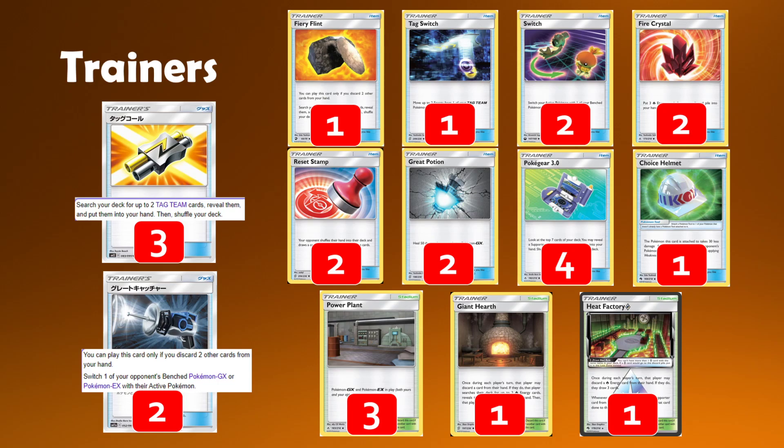We play one copy of Choice Helmet as well. This is more of a reaction to the new Reshirom GX, which can hit exactly 230 very, very easily. The biggest issue is they can play off the board quite a lot with Naganadel — they can have Tapu Koko onto a benched Reshirom quite easily and sometimes get around the handlock with game on board immediately. Having a Choice Helmet to push them out of range, even just the one time, is oftentimes going to be really important for us.